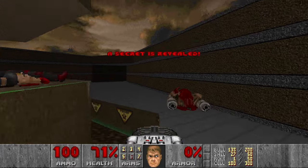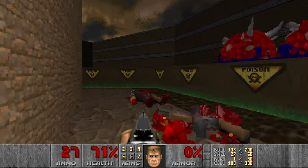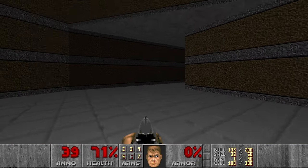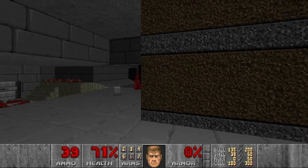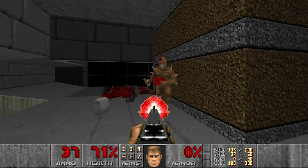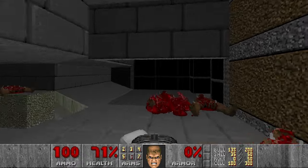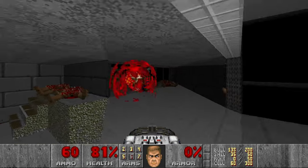BFG — over here. Now we can move on. I'll grab the shells here as well — will be useful. I have one rocket so I can kill these Imps. There should be a Pinky or Spectre here as well. Let's prepare the BFG because there will be 2 Pain Elementals which we want to kill as quickly as possible.